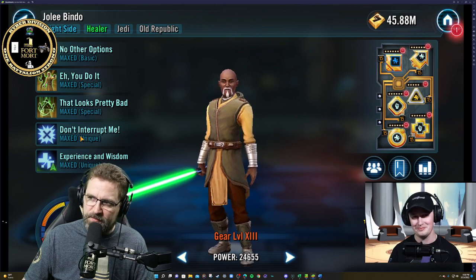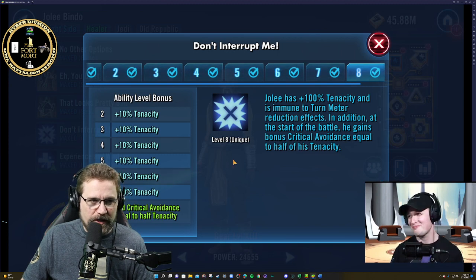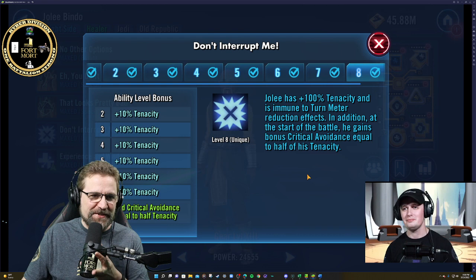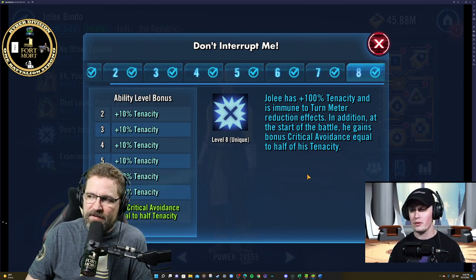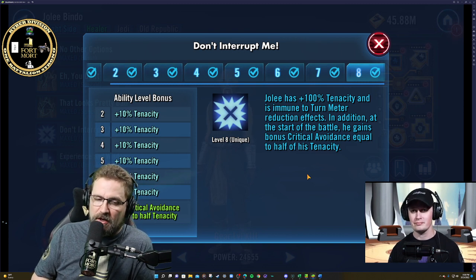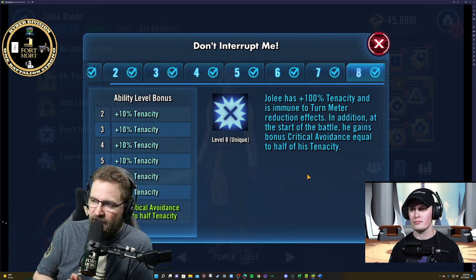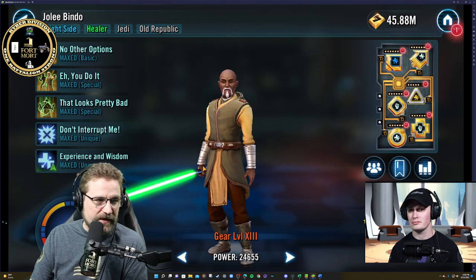Jolee has 100% plus an additional 100% tenacity and is immune to turn meter reduction effects. In addition, at the start of battle, he gains bonus critical avoidance equal to half of his tenacity. This is misread very often. He gains bonus critical avoidance equal to half of his tenacity. This is why, when we get into the mods, I'm going to explain why I put a good amount of tenacity on him.